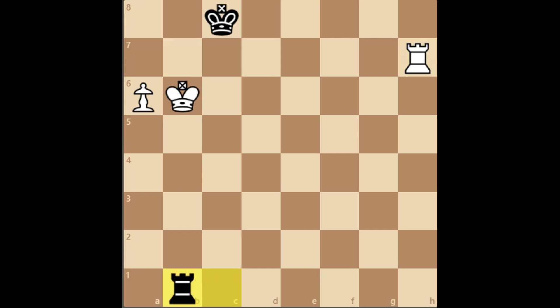After Rb1, the king will have to go back to a7. If it doesn't go, there will be quite a lot of checks from this rook. So after Rc1, as you can see, white is not able to make any decent progress. So this is a drawn endgame. I hope you enjoyed this video.